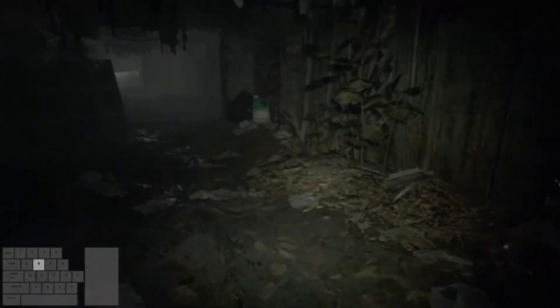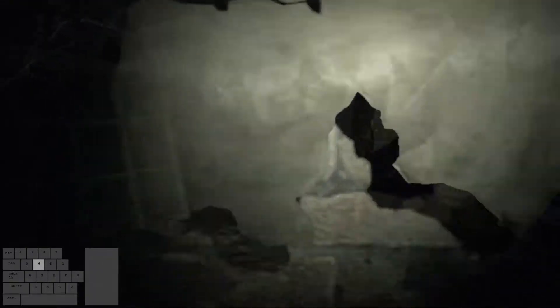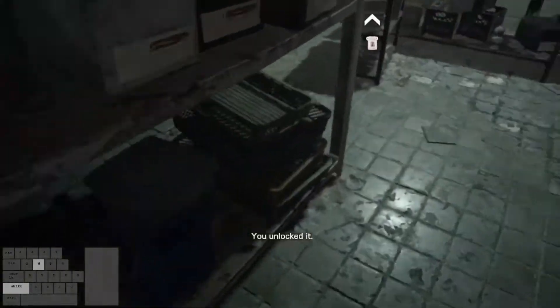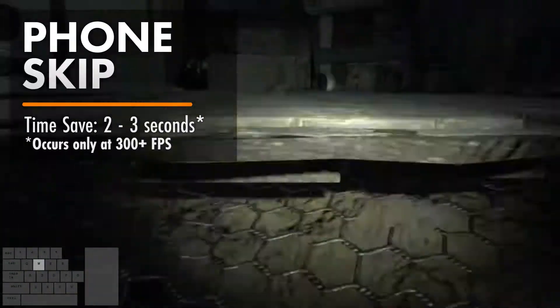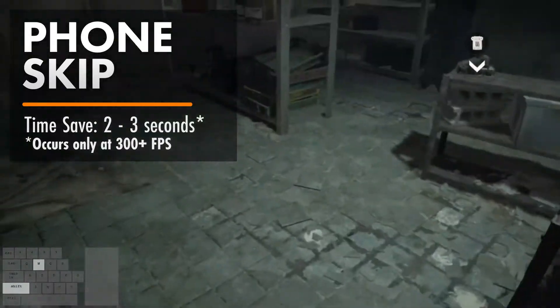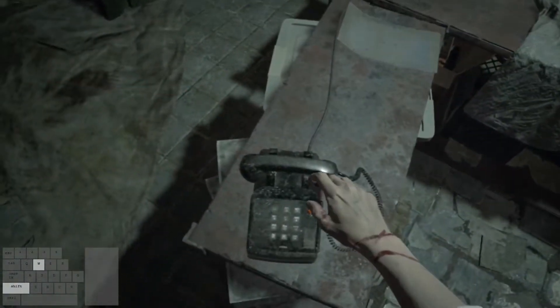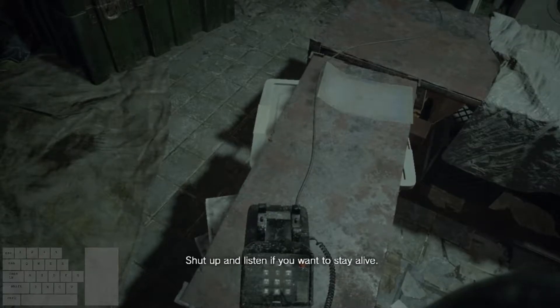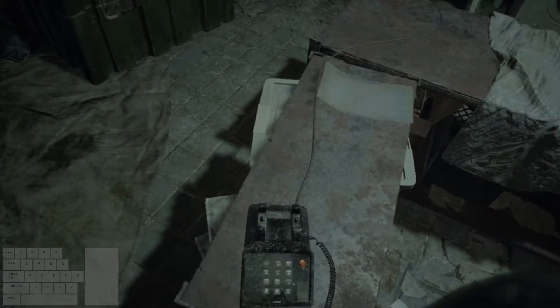We'll be taking a nice tour of this crawl space and we'll be arriving to our first save room of the game. Climb out of the crawl space and open the door. Make sure to answer the phone as soon as it rings. If you have a high performance PC and it's hitting around 300 fps, you may get the phone skip where the phone rings immediately after climbing out of the crawl space. If you're lucky enough to get it, it'll save about two seconds. But don't fret because most runners and myself don't get this often — we're just letting you know that this particular skip is possible.